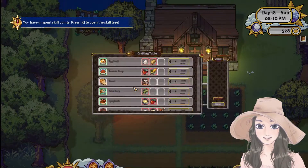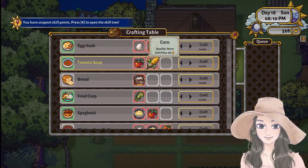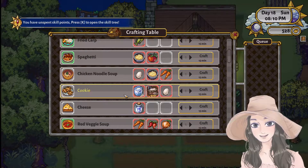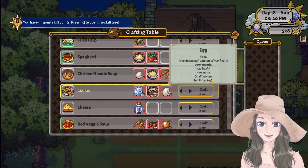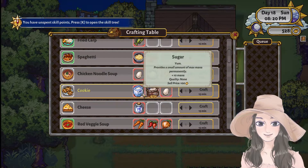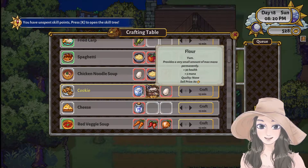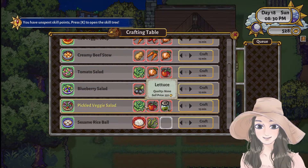We can cook now! But we need potatoes. Wait — where are the cookies? We need so many ingredients for the cookies. Where can we get these other foods and ingredients?